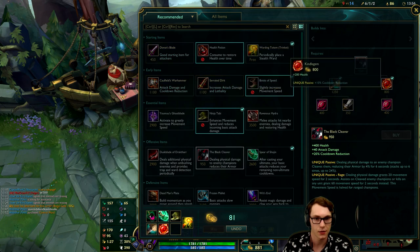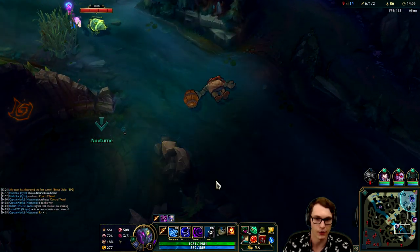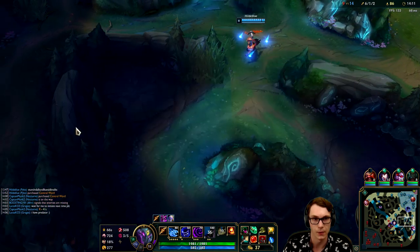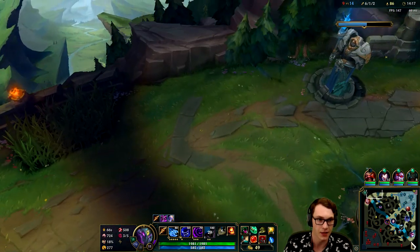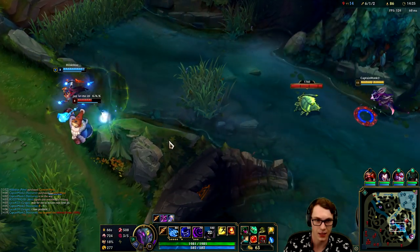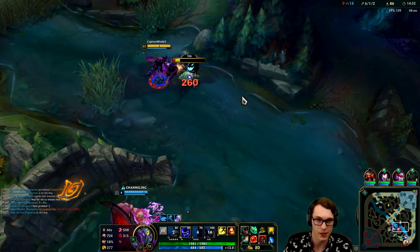Let's get ourselves the Black Cleaver components and replace my control ward. My ultimate isn't up for another 40 seconds but if there's a fight and I get a takedown or two from Presence of Mind, I'll have my ultimate soon enough. This infernal dragon is such a huge priority especially while Jace is catching up and getting my top turret. Pike's looking for the engage on the Bard - he's gonna find it, the stun isn't gonna land. I'm just gonna go after the scuttle crab.